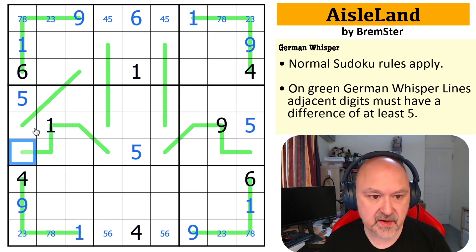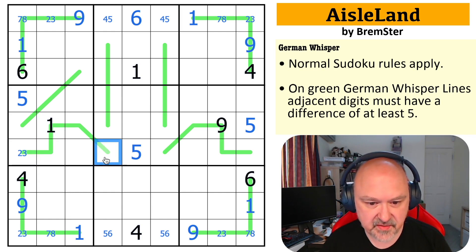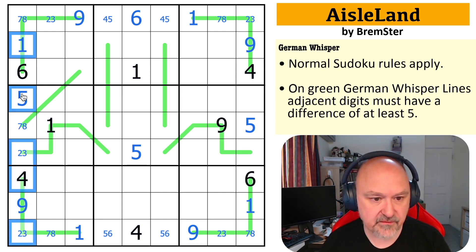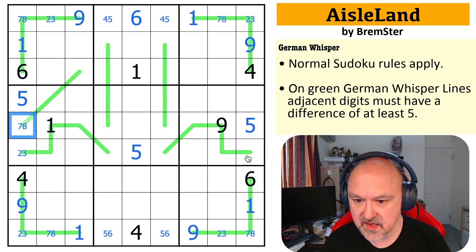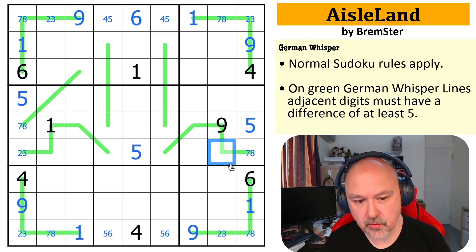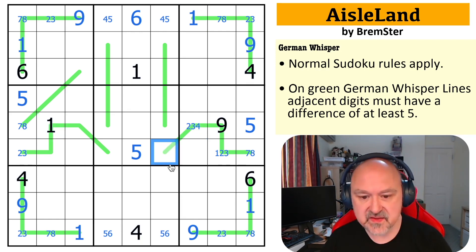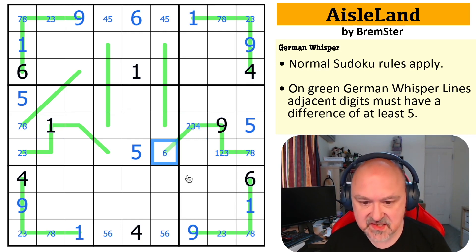This has to be low and it can't be one or four, so this is two or three. This has to be low but there's more freedom there. This cell is seven or eight. What do I have here? This has to be high and I've got six and nine available, so this is seven or eight too. This cell has to be low — one, two, or three. This is low and could be four, so this is two, three, or four — it can't be one. This is high and could be almost anything: six, seven, eight, or nine. So these lines are a lot less powerful.